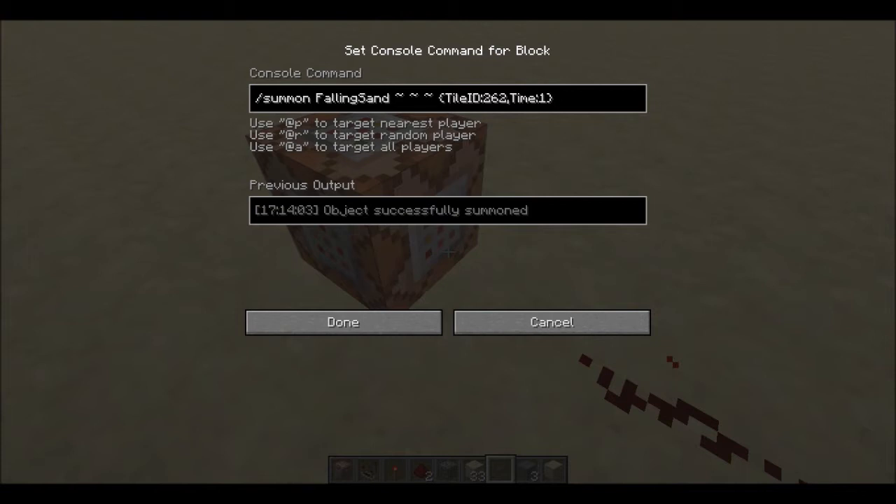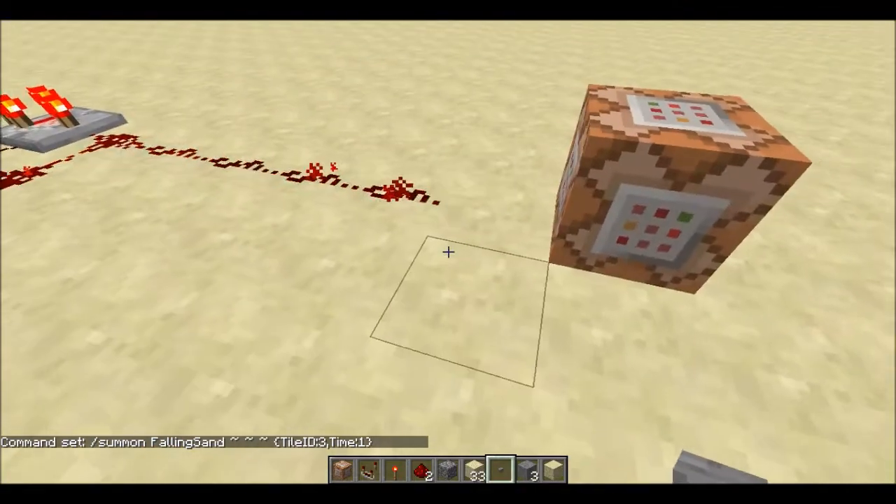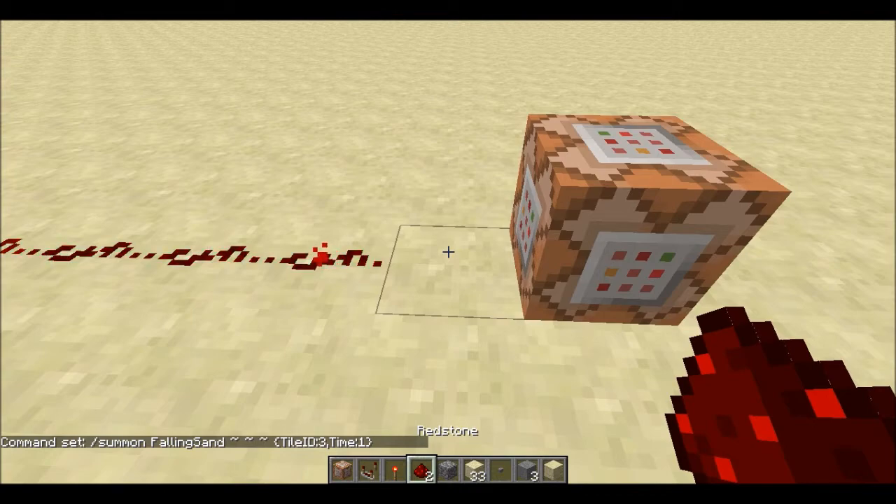So then you put in the tile ID — basically whichever ID. So if I want to spawn in stone, I'll put in 1. If I want to spawn in dirt, I'll put in 3, and I think that's dirt that never turns into grass. And then you have to put in time 1, and I think it's 1 to 1.70. It doesn't really matter with that.